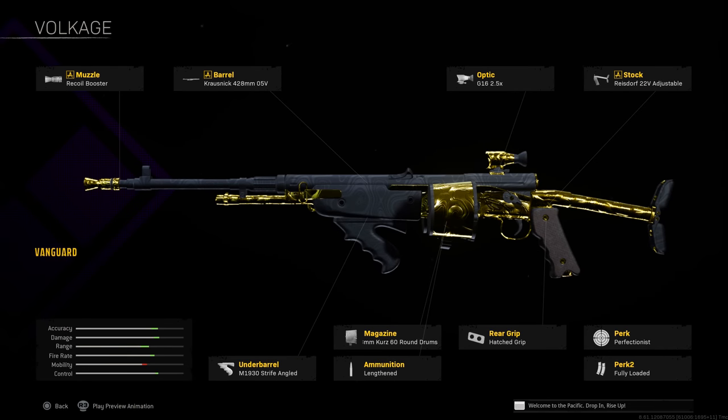A relatively new one that's been popping up after the reloaded update as a decent mid-range rifle is the Volkssturmgewehr. It's been a decent ground loot weapon in the past, but taking it as a full loadout build is something new worth trying. I'd recommend: Recoil Booster, 428mm barrel, 2.5x optic, Rise Dwarf Adjustable Stock, Strife Angled underbarrel or hand stop/Carver Foregrip for more control, 8mm 60-round magazine, Lengthened, Hatched Grip, Perfectionist, and Fully Loaded.